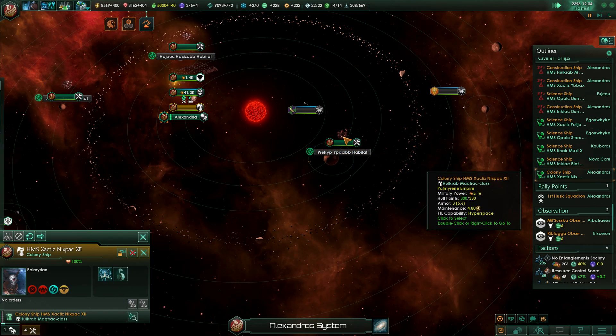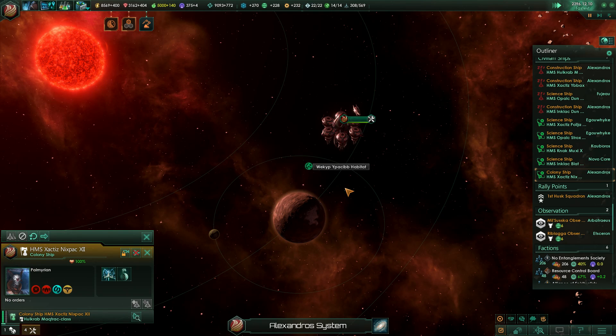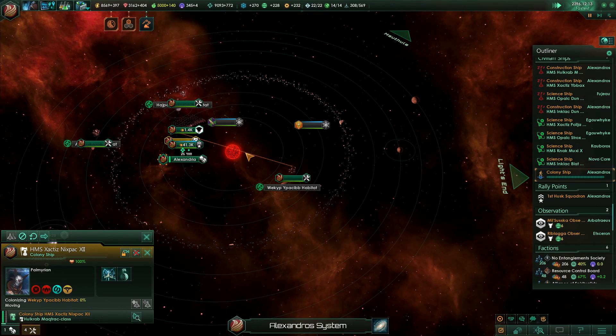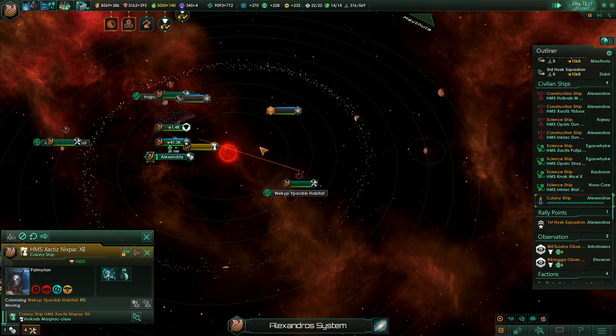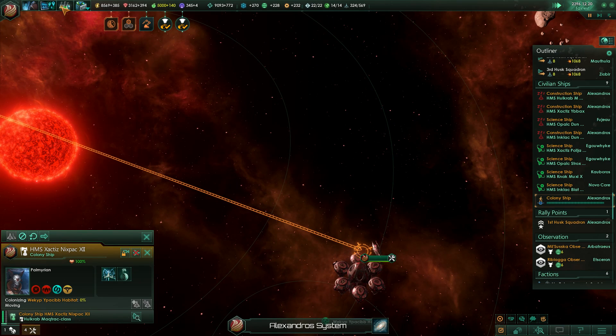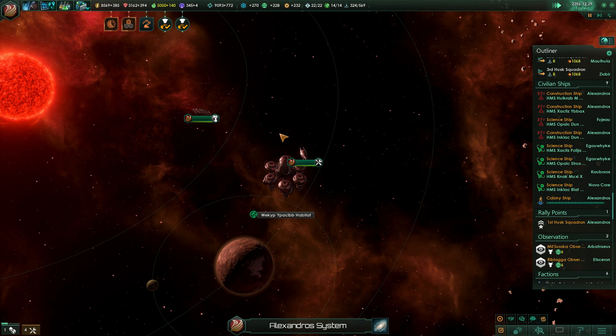We've got our colony ship ready. So yeah, it's considered a planet through and through. I've never actually seen habitats, honestly, so I don't know much about them. Let's find out, because the more you know. 41 months until this — this is actually really nice, though. Let's try and see what there is to see with these neat habitats.